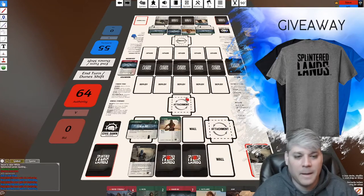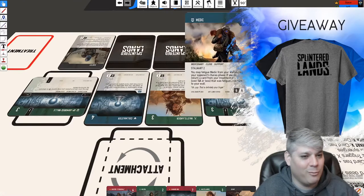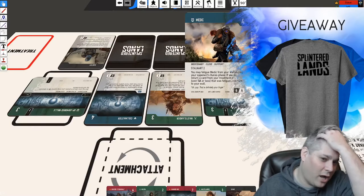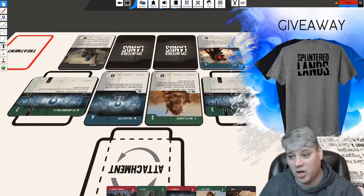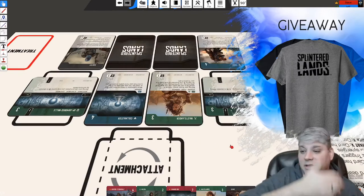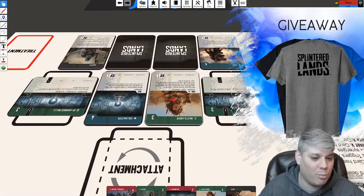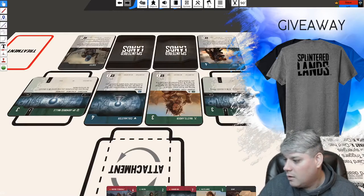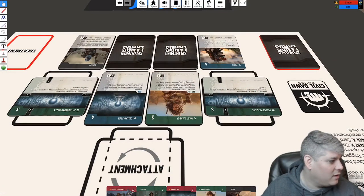Jeff's turn is done. His wall got real scary — he's got two defenders, one at two and one at three. Medic is an incredibly annoying but great card. The 'get down Mr. President' card — if I were to fatigue one of Jeff's cards, the Medic says 'nah, just kidding,' jumps in the way, and trades places. So if I were to fatigue his Wastelander, the Medic could bring it back.